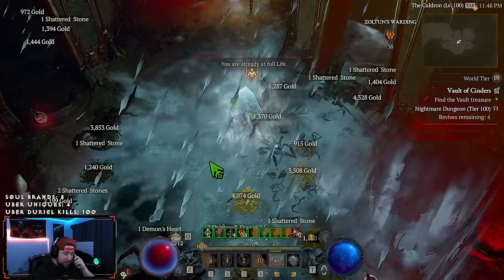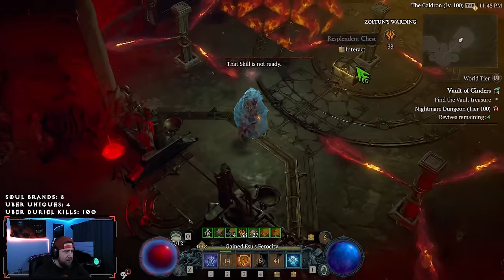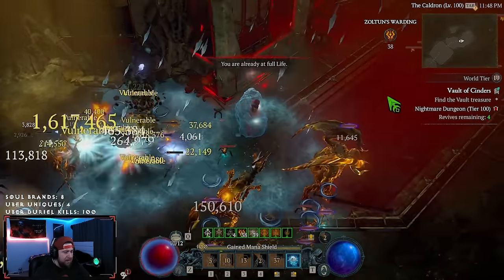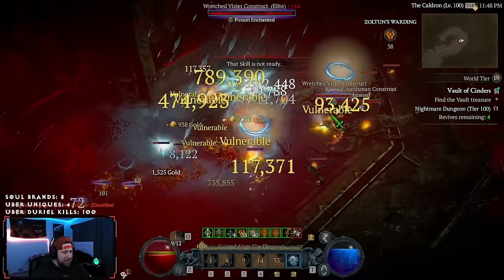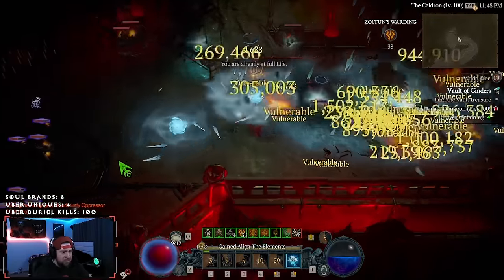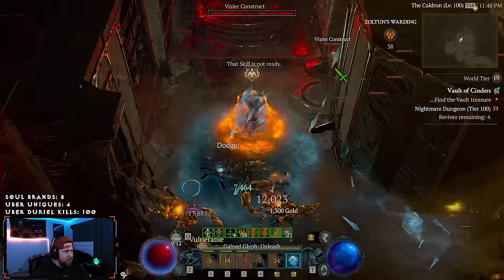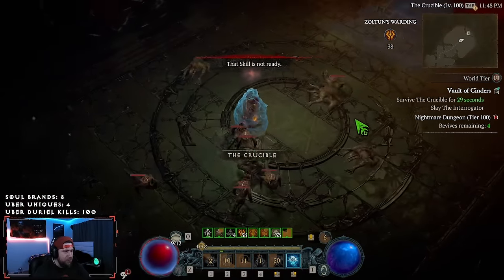We got a bunch of enemies — hit the ultimate and get out. The build is just so smooth and just so strong. Even if you stun everything, I do miss Ghost Walkers just to be able to move through Wallers and stuff, because Wallers are always super annoying. But yeah, you just move through.